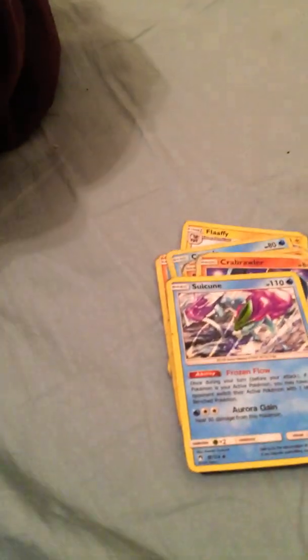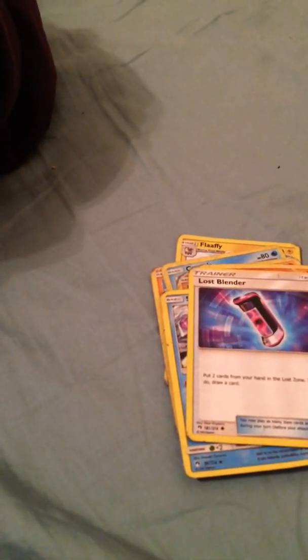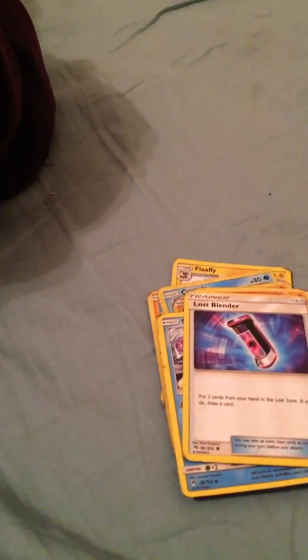I like this card, looks fancy details. Lost Blender — I don't know who would lose a blender, but that's fine. Pummelo. Timber — I'm pretty sure they called it like that. It's shiny as well. I like that shiny. These cards are like irrelevant — well, they're not irrelevant, because I'm making a video of it, so I don't know what I'm saying.